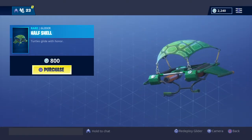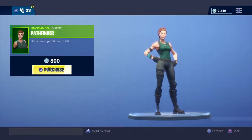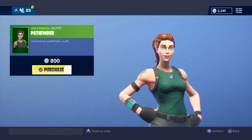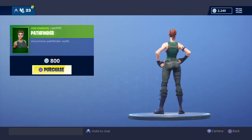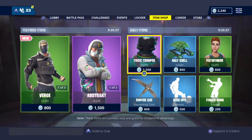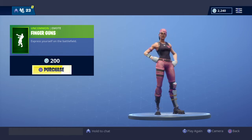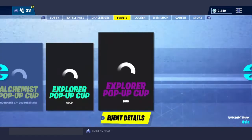Then the Kick Up emote — one of my favorite emotes, but I don't really like it — still rare at 500 V-Bucks. Then Pathfinder, an OG skin, uncommon at 800 V-Bucks. And Finger Guns — uncommon, 200 V-Bucks.